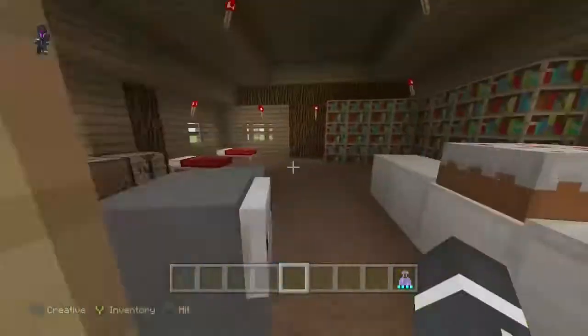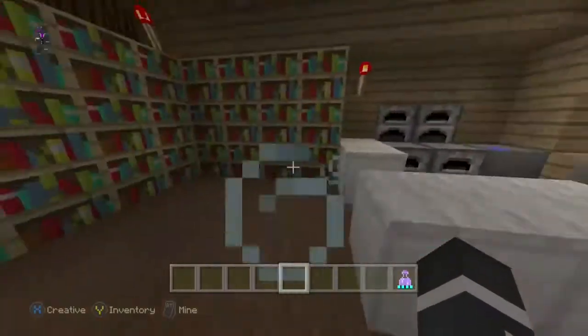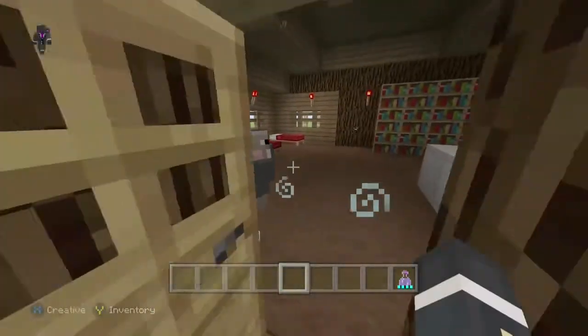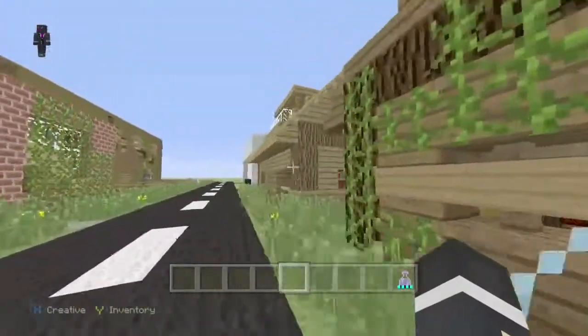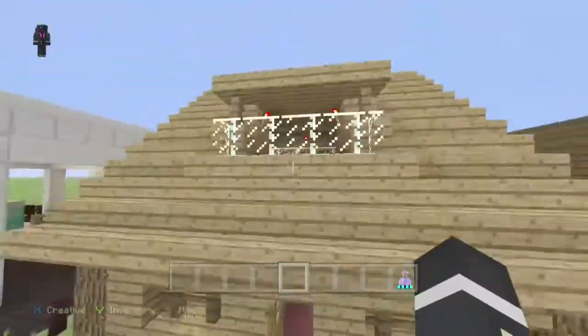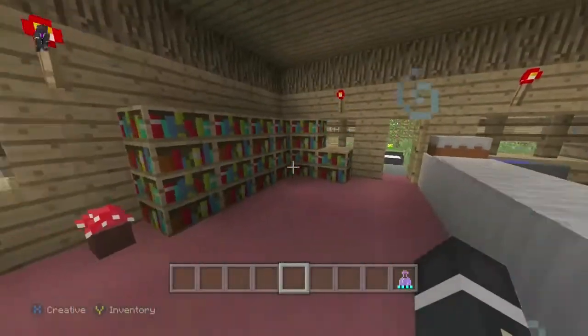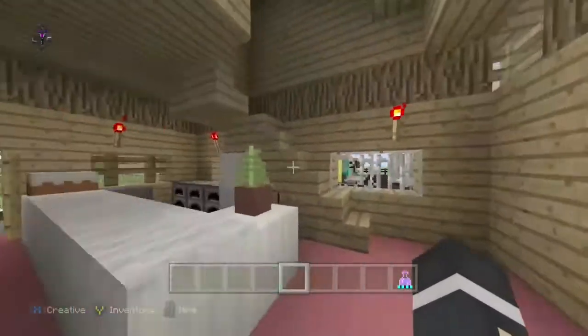This house here... oh hey sheep! It's just a house. Bye sheep. This house has a balcony, just a kitchen again, some bookshelves. There's no bed in here. Balcony — have a little look off the edge.